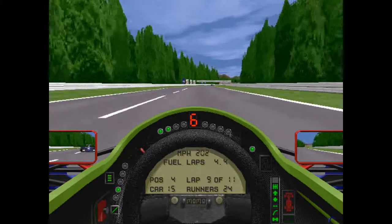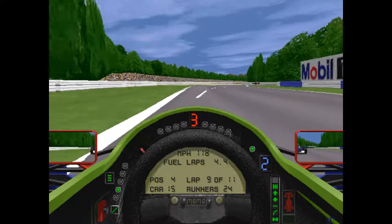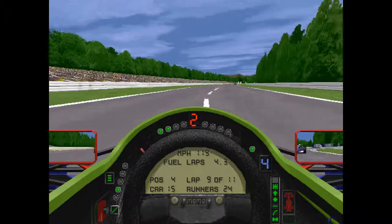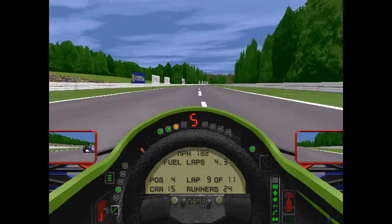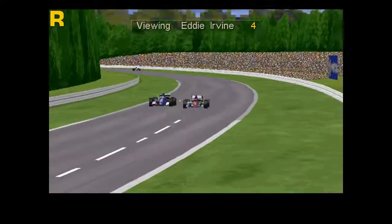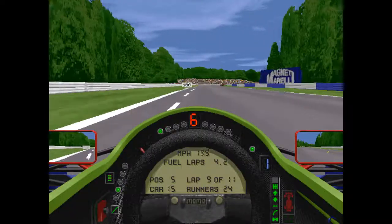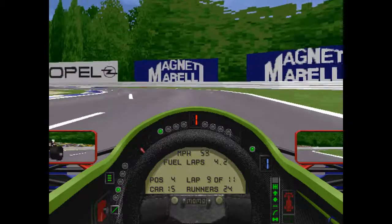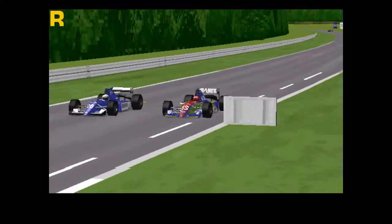Picking up the pieces from my mistake, I'm able to get by Olivier Panis — looking to get by him for position number four. I managed to get by him late on the straight into the Clark Curve, with three laps to go hoping I can hold on to that one. A little later on, here comes the Ligier in the slipstream — last of the late breakers — well, he was basically stopped on the apex.